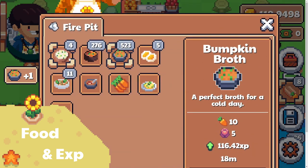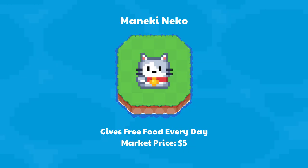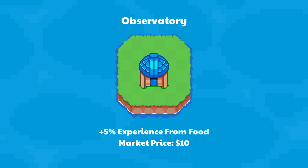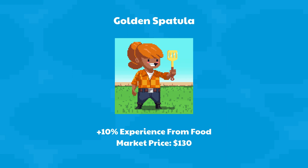Under food and experience: Maneki Neko gives you free food every day — market price $5. Chef Apron gives 20% more SFL from selling cakes — market price $10. Observatory gives 5% more experience from food — market price $10. Golden Spatula gives 10% more experience from food — market price $130.